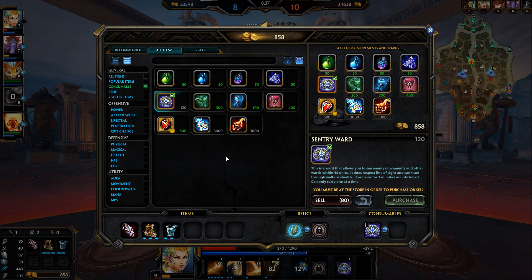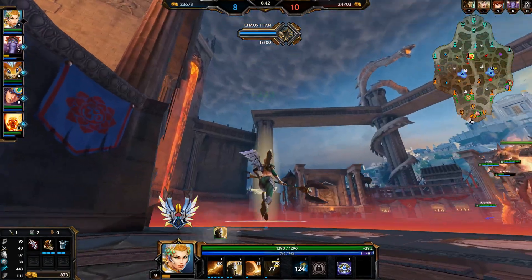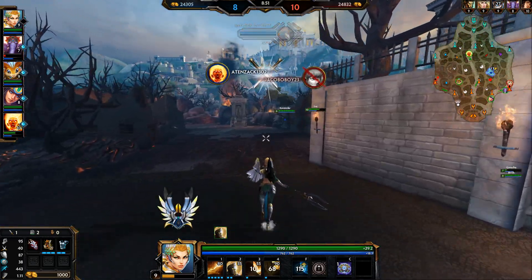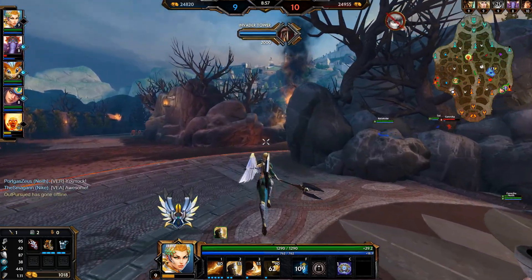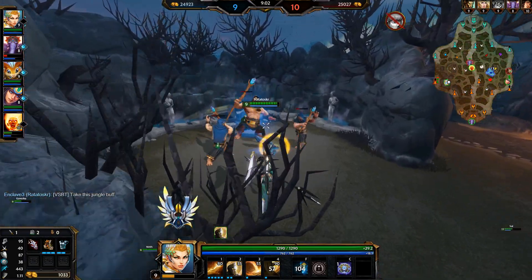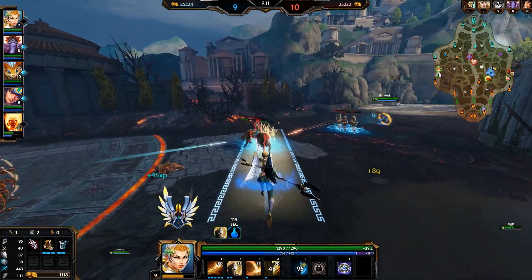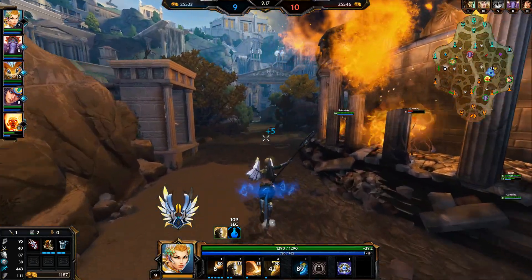We'll go back to base. We'll leap out and make our way up to the lane. Scylla rotated over and she lost the tower in mid and didn't get anything, and she's dead. That was insane! This skin has some interesting voice lines. I don't actually dislike this skin — it'll probably be the one I use most of the time. It's only 400 gems, and I like superhero-themed things, so I'll take it.